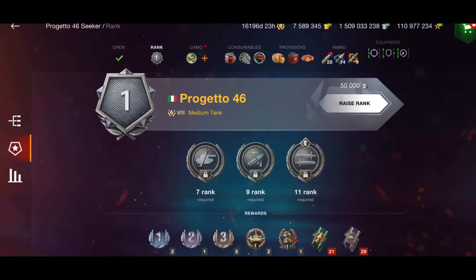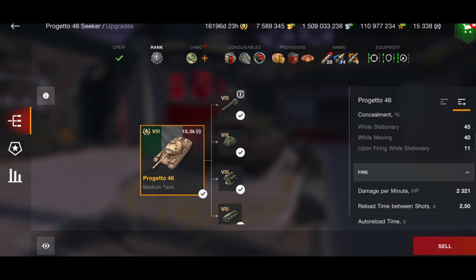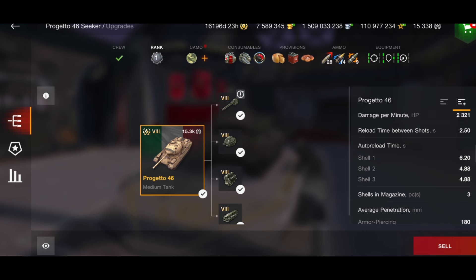Armor-wise, the Progetto has no armor at all — you'll be very lucky to get any bounces even on the turret, so be careful. The DPM is 2321, which is actually pretty good for an auto reloader since they're normally fairly low. Your reload between each shell is 2.5 seconds. You have three shells, and because it's an auto reloader you reload one shell at a time: shell one is 6.2 seconds, shell two is 4.8 seconds, and shell three is 4.8 seconds as well.